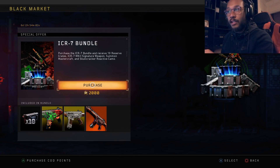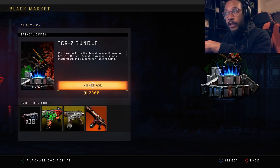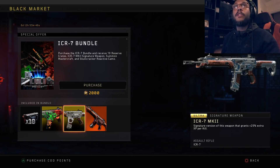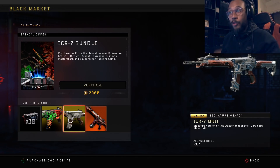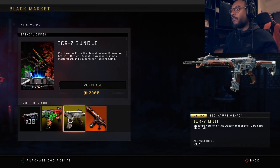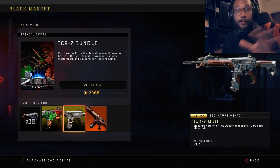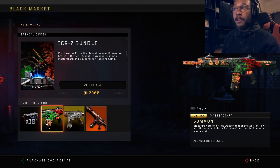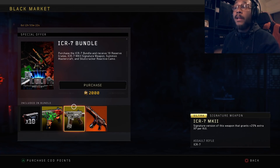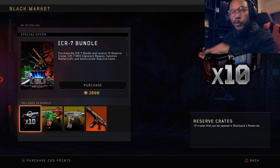If you guys don't know about this, it was actually available in the very first operation that Black Ops 4 had. When Black Ops 4 came out, the first operation - I think it was called Operation First Strike. The tier 200 was actually the Bounding Glory, or as it's known now, the Mark II variant of the ICR-7 signature weapon. Throughout the rest of the tiers between 1 through 200, you could unlock the Master Craft Camo as well as the Reactive Camo. Now it's available in the blackjack shop as a bundle for 2,000 COD points.